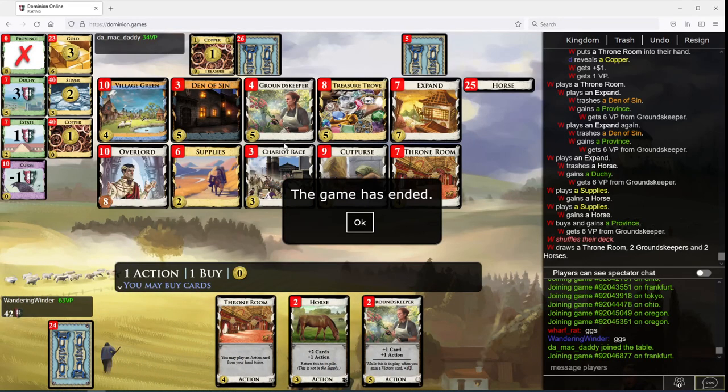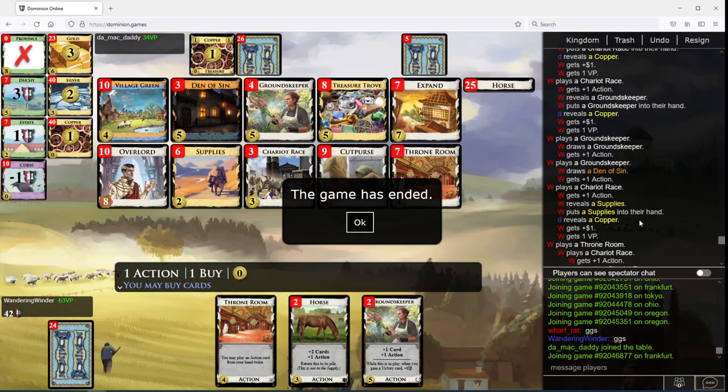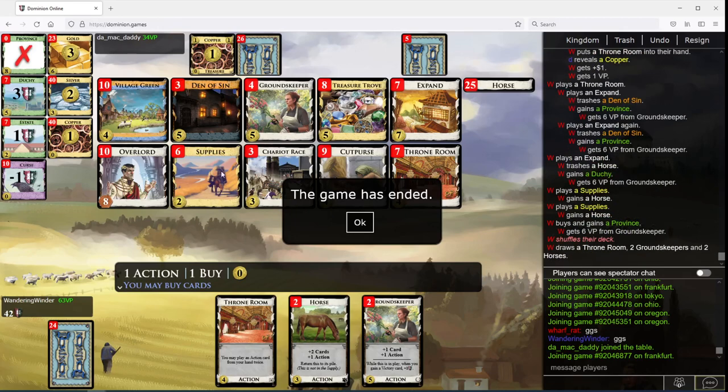Believe in the build. Believe in the build. Throne Room on Horse — pretty important, I think. Although in the end eventually you get around it. Throne Room — definitely a very important card here. Dens help you get going faster. Supplies with the Throne Rooms, Chariot Races. I won a whole bunch of races here — eighteen over the course of the game or something, which is fairly lucky. But actually I didn't need to win that many. It all comes together here. I think you have to build.